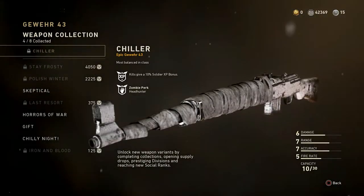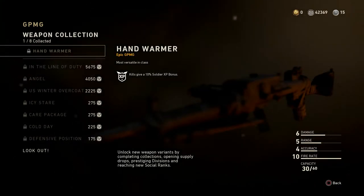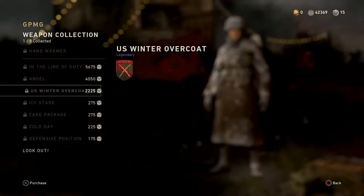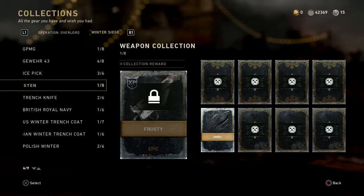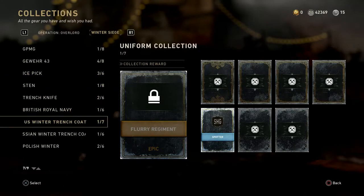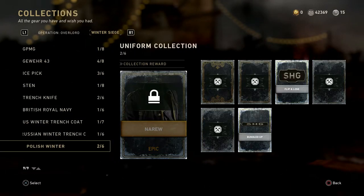The GPMG is the only LMG that hasn't actually been part of the Supply Drop system and the special contracts yet. There are a lot of things here I still need to buy — only got 1 out of 8. None of these collections have any of the top two items. That is absolutely ridiculous. None of these collections — I have none of the top two items in any of them.